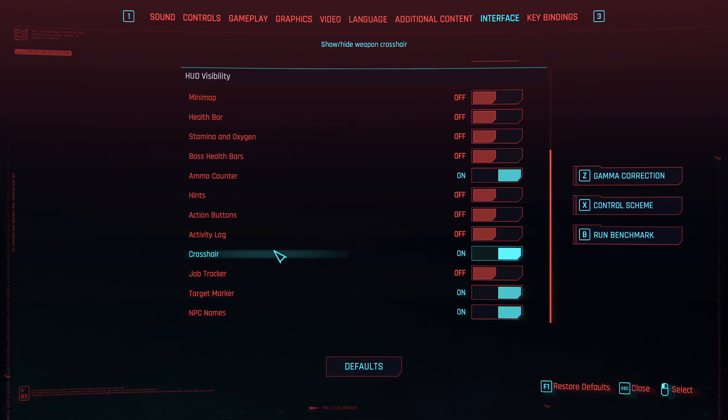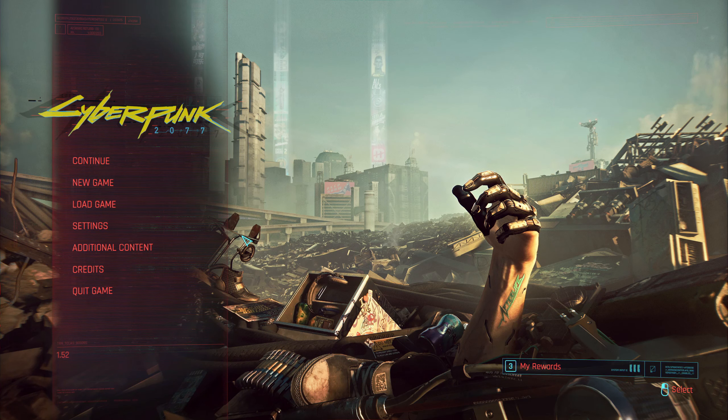What I did leave on was the ammo counter — I could have turned this off but decided to leave it on. I also kept the crosshair, target markers, and NPC names, so I at least have those.